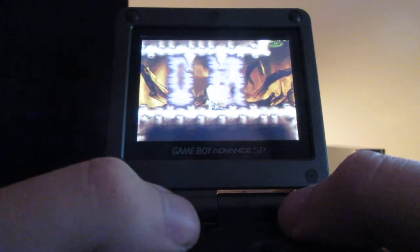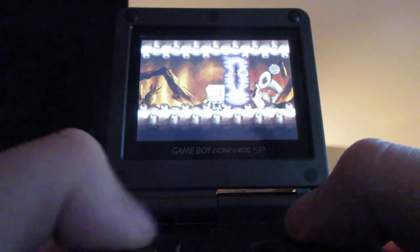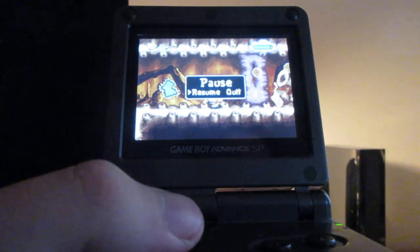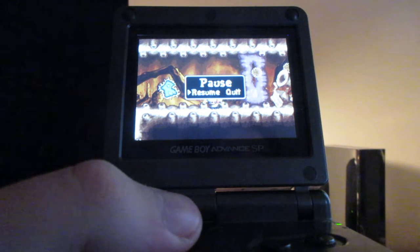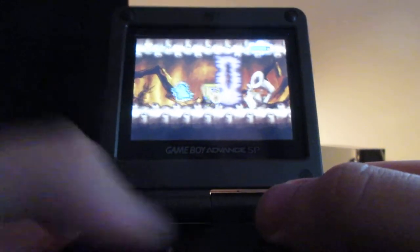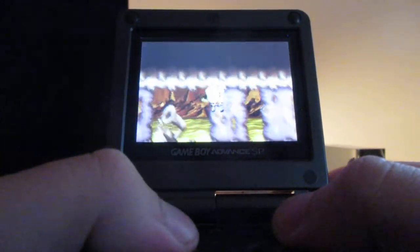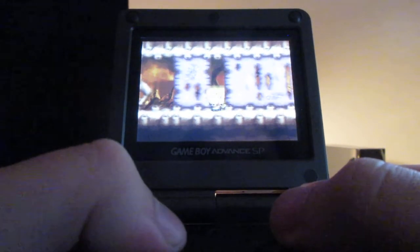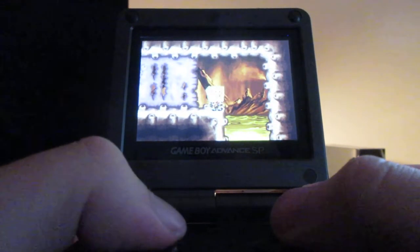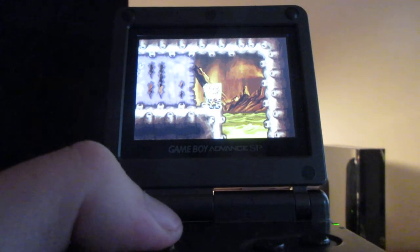Don't worry if you don't find all the arcade machines — just find what you can. Now here are more urchins that you've got to watch out for. You want to be very quick to get the urchins off in order to prevent them from slowing down SpongeBob. It's hard to get away from them, but it becomes simple once you figure it out.